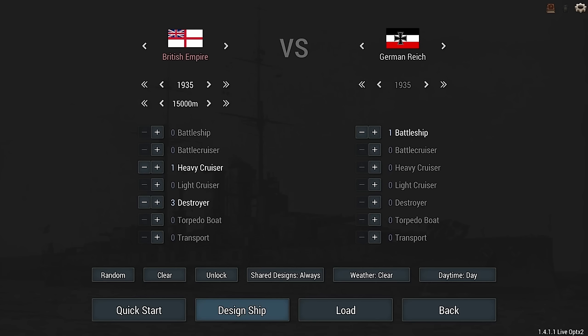Hey guys, Stealth here and welcome back to Ultimate Admiral Dreadnoughts, Shipyard Champions. We're going to be doing a fun challenge today as created by you, Larry. It is 'I am a Pole.' On the 6th of March 1941, German battleship Bismarck set sail towards Kiel to load ammo and begin its final preparation for Operation Rheinübung, that would commence two months later.